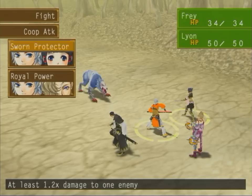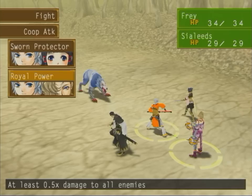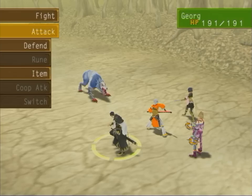Co-op Attacks: Frey can actually team up with Leon to do at least 1.2 times damage to one enemy. So basically Frey and Leon combine their strength and add 20%, and do it to one enemy — you do more damage by teaming up. As for Siléads, it does 0.5 times — half damage — but it combines their strength and damage, chops it in half, but spreads it out to all enemies. That actually becomes very useful as well.